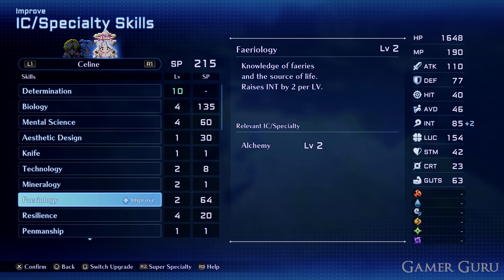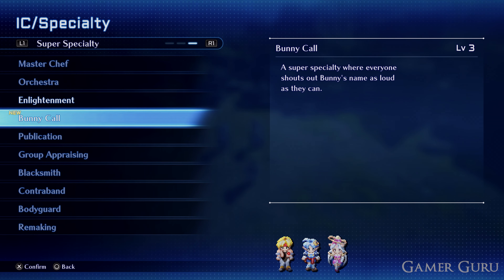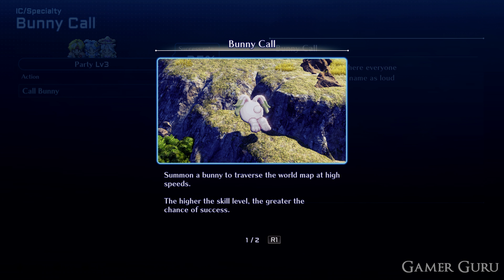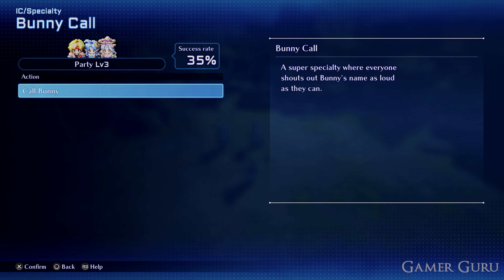Now that we have at least two characters with Familiar on level 4 and at least one character with Scouting on level 1, we will unlock the Bunny Call super speciality. You can go directly to your speciality menu by pressing down on the D-pad at any point during gameplay. Then press R1 twice, go over to Super Specialities, and go down to Bunny Call.